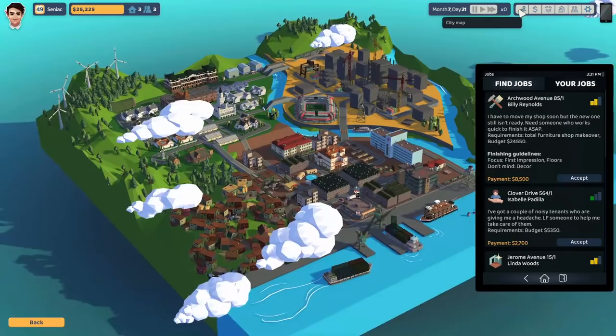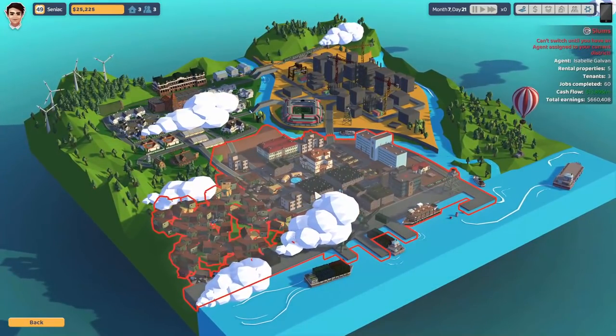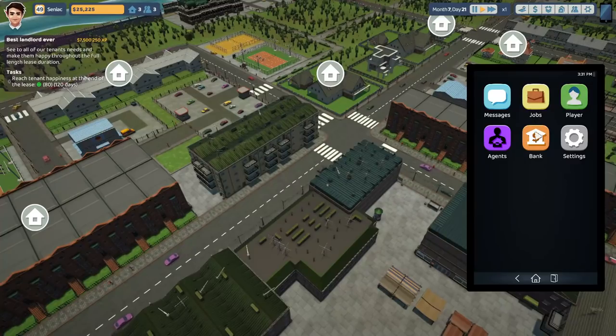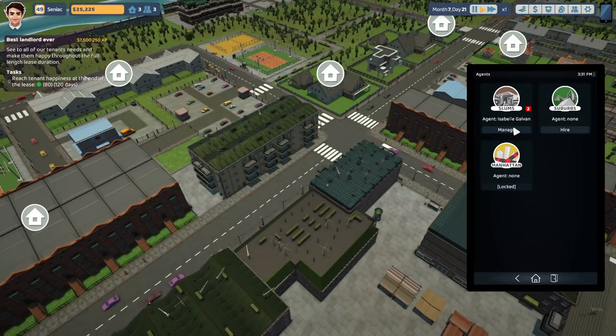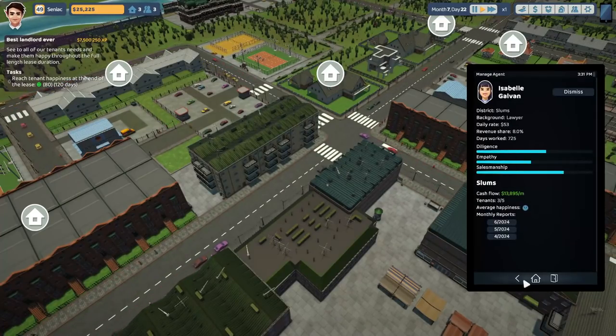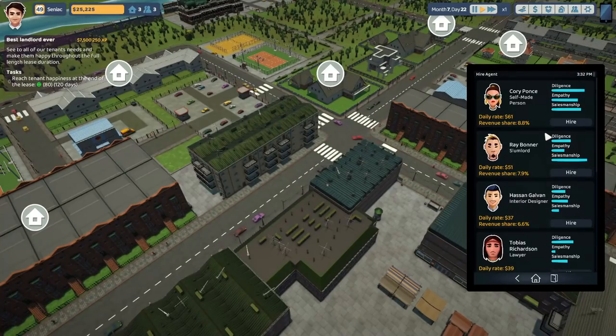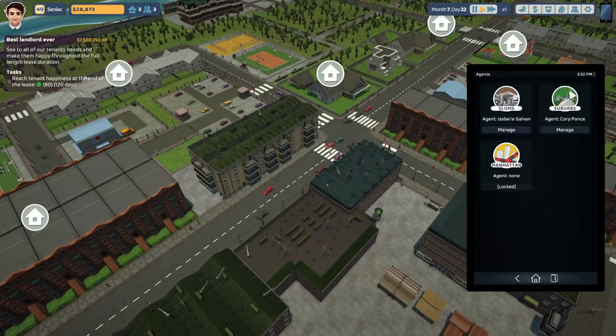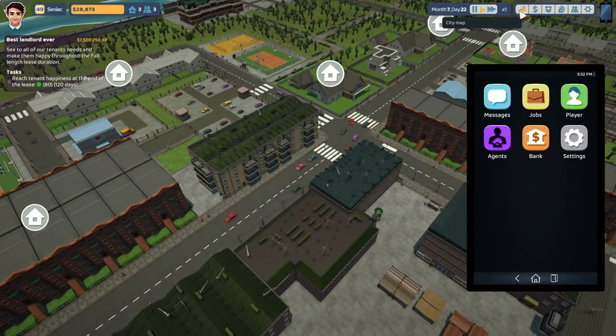We're going to head back to the slums. We can't switch to the slums because I don't have an agent just yet — I completely forgot I got rid of my agent. Right, manage... back... suburbs. Where do we go? Oh, my goodness, my phone is buzzing, but it's nothing important.